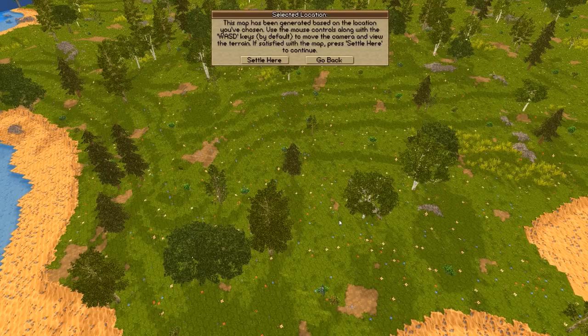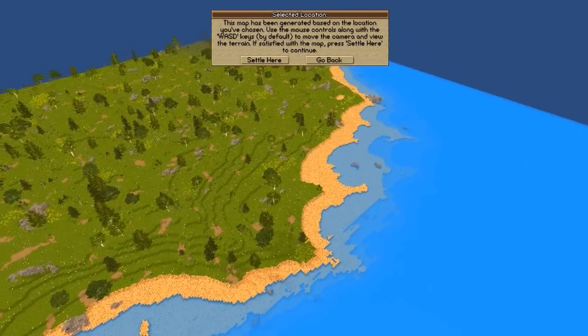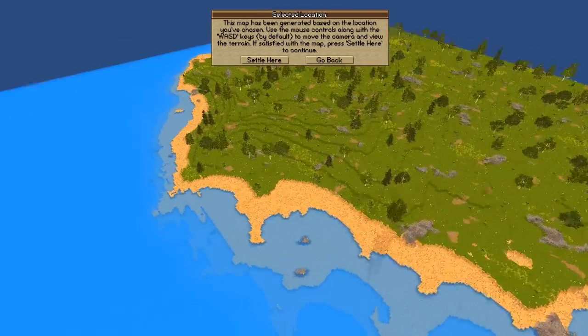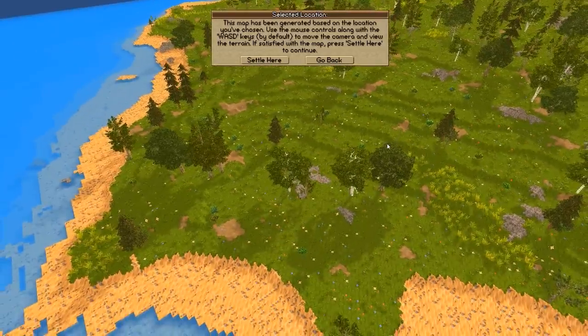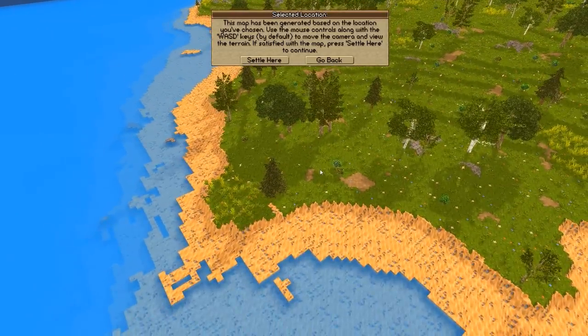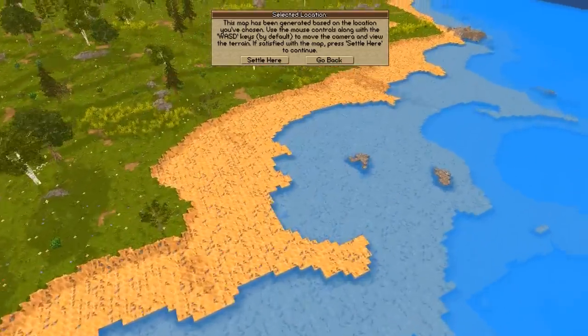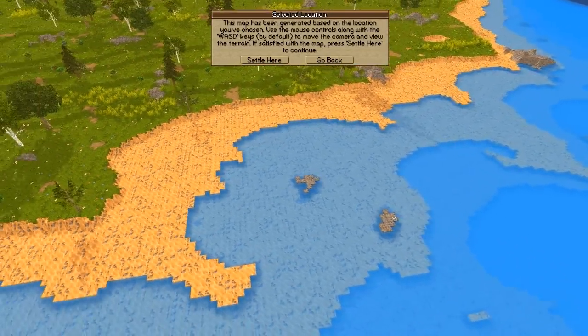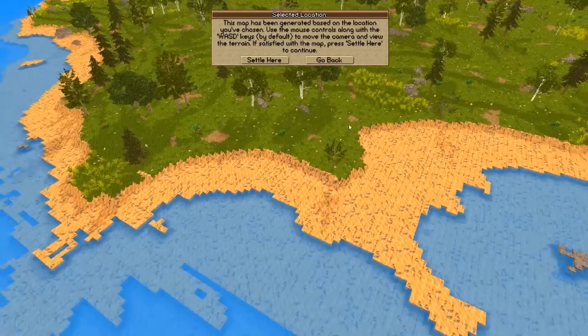The game froze already — that's not good. The game actually crashed and didn't save, so I had to generate a brand new map. This one looks a lot cooler than the old one. It's not as flat as the last one but that's all right. Do we want to settle on a hill or near the coast? Settling near the coast will give us an easier time actually protecting ourselves from enemies.